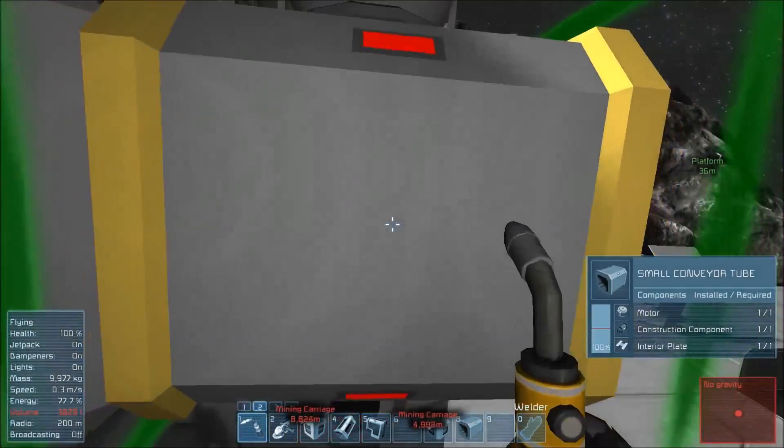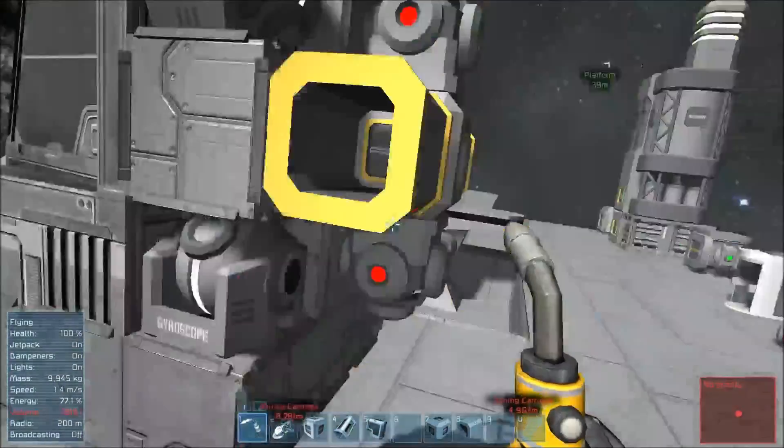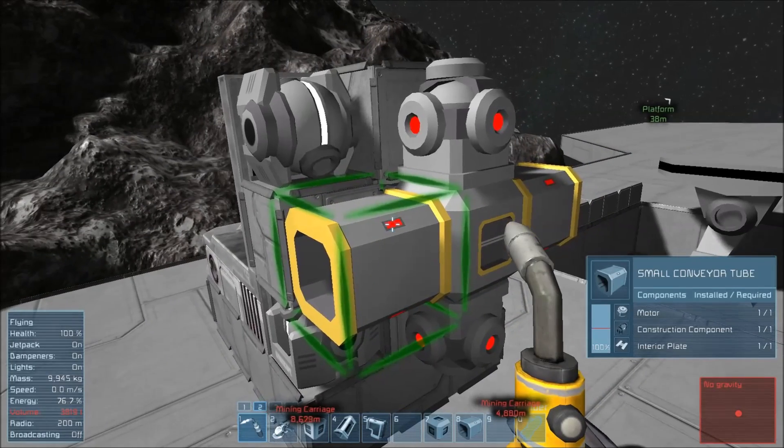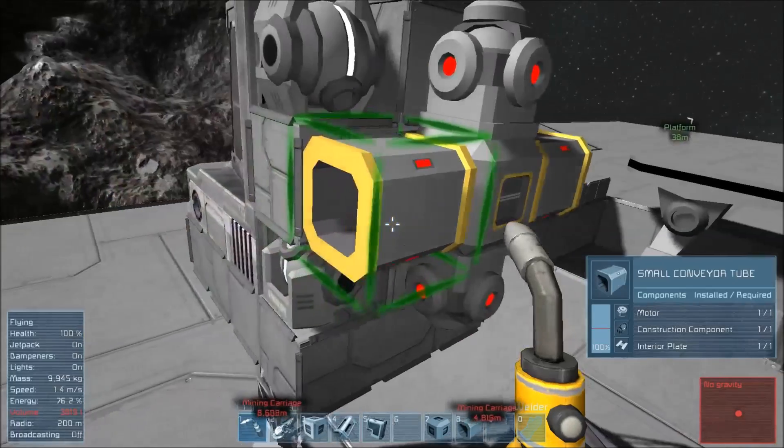I take the tube like that on either side of the conveyor, and now we just finish him up and build that tube. He's not going into anything, so he's not very happy right now — you'll notice this little red light. That means something is wrong in the system; it does not connect it together. We will see that change here in just a moment.